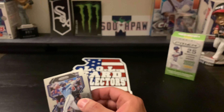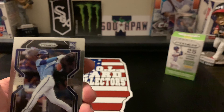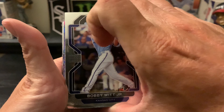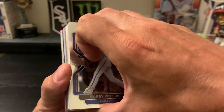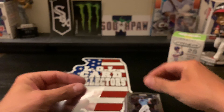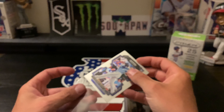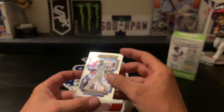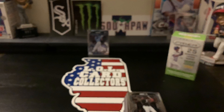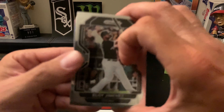I know you can get a Wander because he's on the front, but apparently you can get a Bobby Witt Jr. too — because I got his rookie card right there! First card, very cool. We are going to sleeve that Bobby up. I wasn't sure if you could get the Julios and the Bobbys in this, but obviously you can. And there he is, all right, here we go.